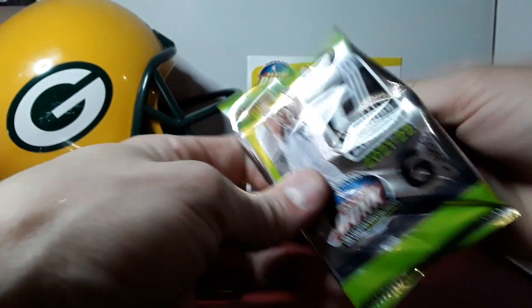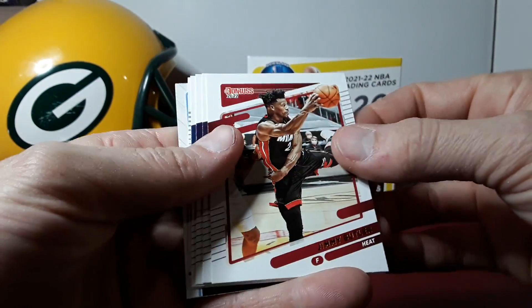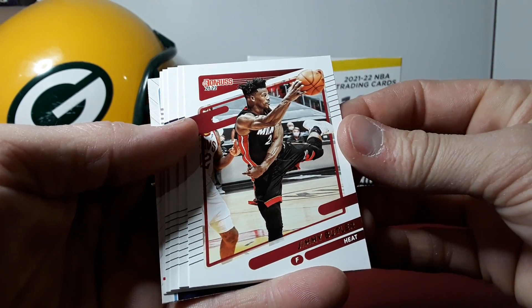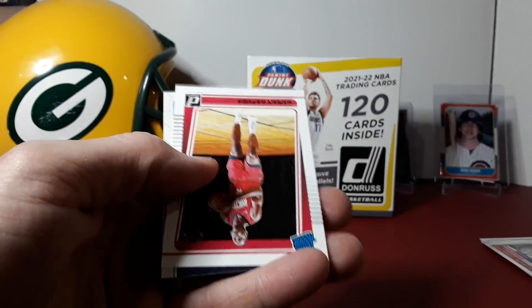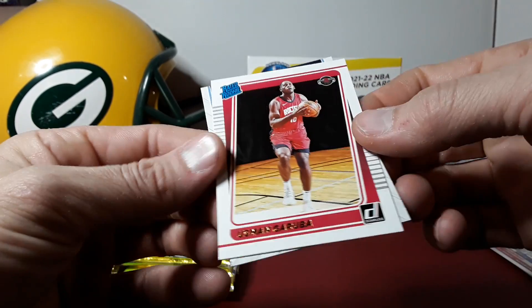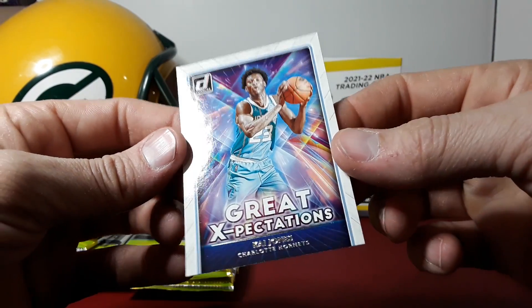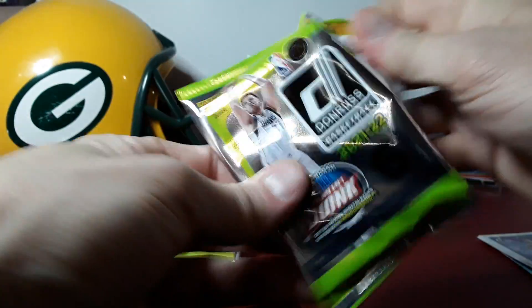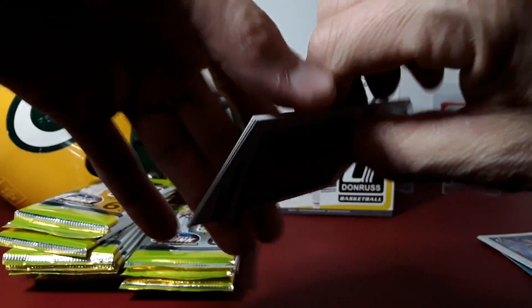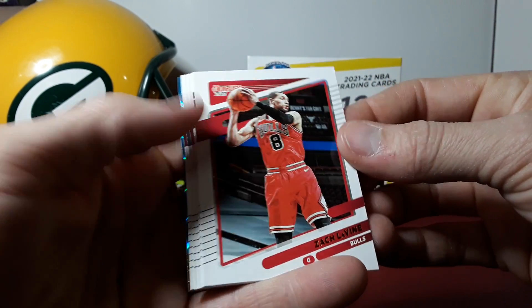There's an elite and franchise features Luca. 120 cards, 20 packs — you get a lot of packs in these megas, that's for sure. Jimmy Butler. Next rookie — another rocket: Garuba. And we got a teal in this one: Zach LaVine.